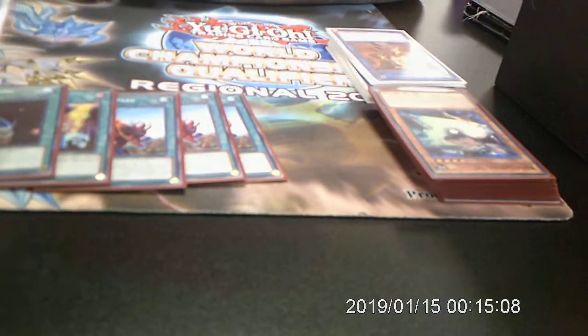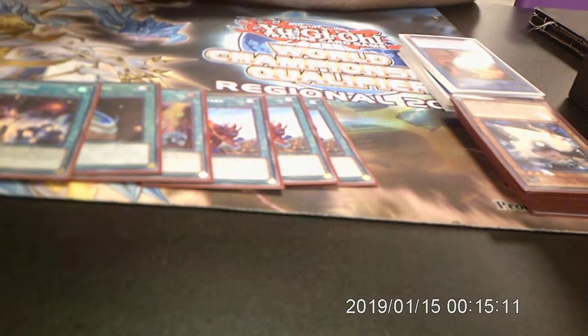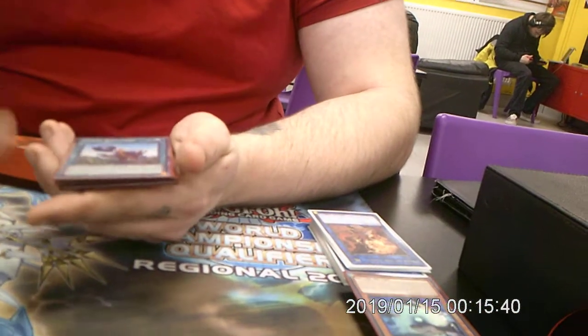Now for spells - field spell wise, we are playing three Ballparks, one Set Rotation, one Terraforming, and the Set Rotation target is Mine. A lot of the time you just give Mine to your opponent and kill them with Giant Ballpark. Giant Ballpark is whenever an attack is declared - if anyone would take battle damage, you can make them not take battle damage, then send an insect from your deck to the graveyard. If it's a non-effect monster, you can special summon it plus any number of copies from your deck. The big thing is it's end of damage step, so your opponent doesn't have a lot they can do in response.